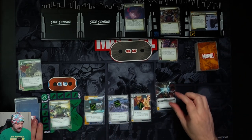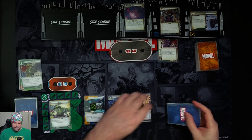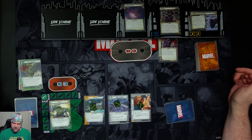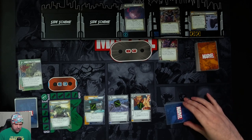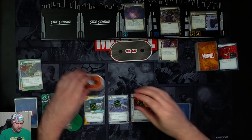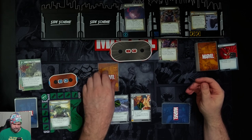We have four cards: Energy, Ironheart, Armored Vest, and Night Nurse. Two threat goes on the main scheme. Resolving step one of the villain phase, we resolve the Badoon Ship's charge ability — it gets a counter. Drang is now going to attack us for four. We'll just take it — four plus nothing — knocking us down to 14. And we get our encounter card.